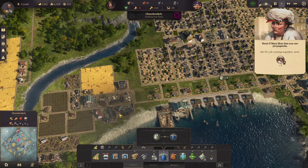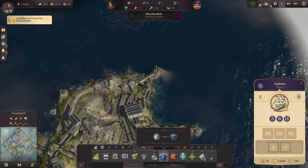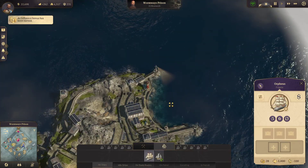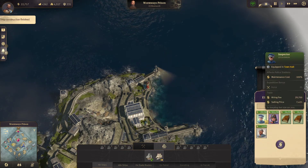Shall we see what our boat's doing? We built the frigate — fantastic! So what we're going to do is go to the Wyrmways prison and see if we can pick up any people for our expedition.